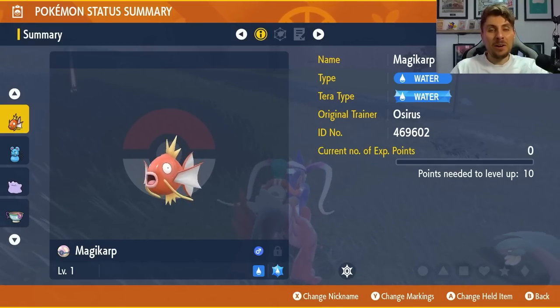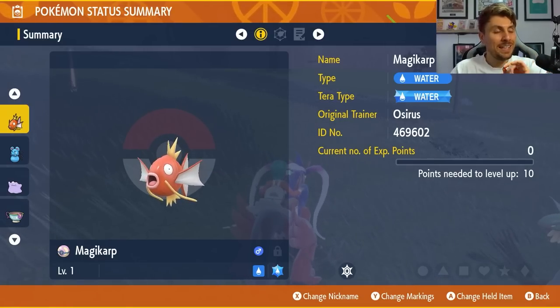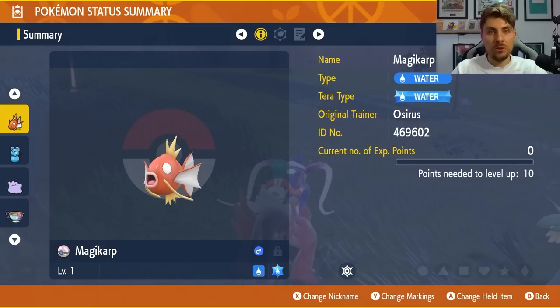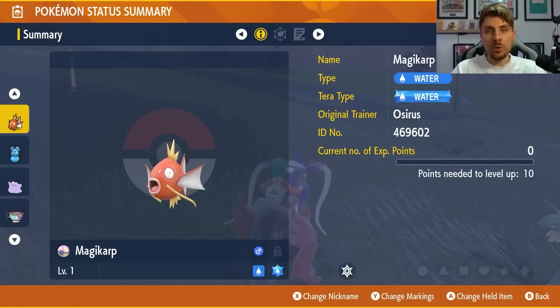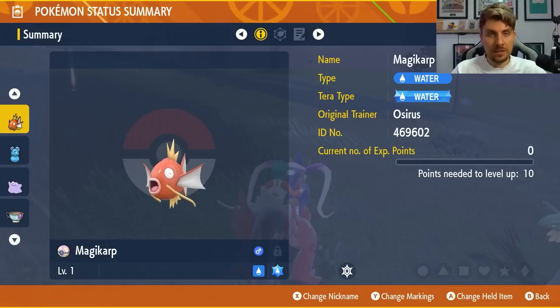Magikarp is going to be king for at least this one weekend. There's very little preparation needed — no IV breeding, no hyper training, no EV training, nothing. Just get a level 1 Magikarp with the move Splash and take it into the Ditto Raid. The Ditto will transform into it, get locked into Splash, and copy all your stats except HP, making it very weak so your partner Pokémon can deal with it extremely easily. This method works online too.